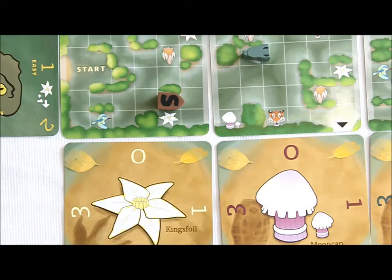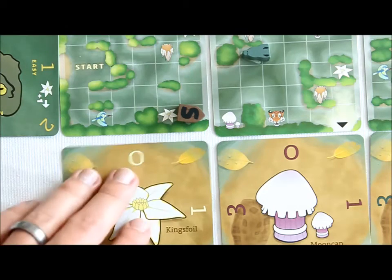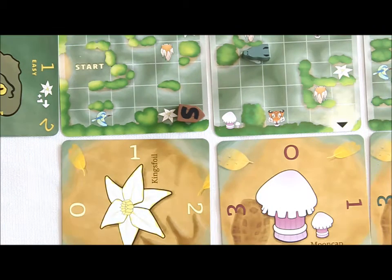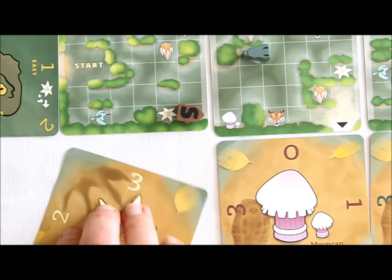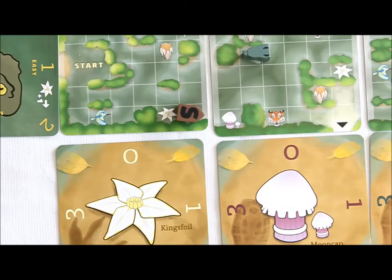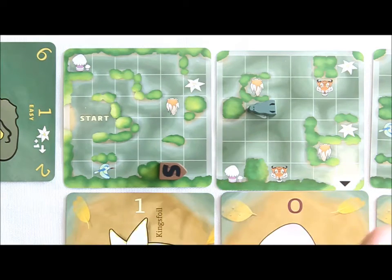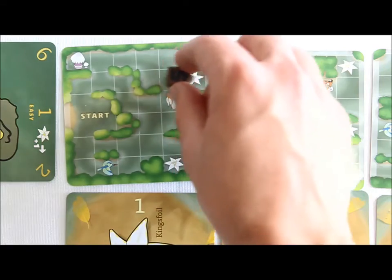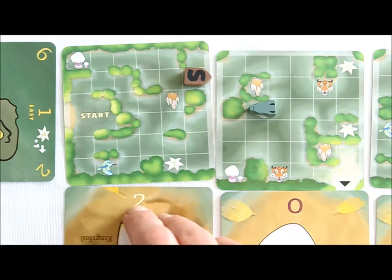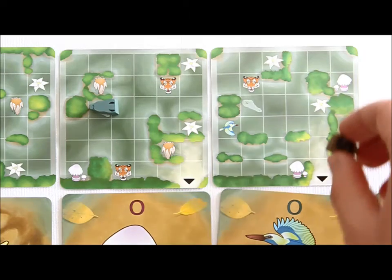To collect a treasure, move the boat to or through any space with the treasure icon. Here you see us moving to a space with the King's foil icon, so we collect one King's foil and show this by rotating the King's foil card. If we collect more than three of any treasure, just flip the card to its back to keep collecting — the card goes up to seven, but there is no limit. You can only collect one treasure per icon, so we can't go back over a space where we already collected. After we collect three King's foil, if we can navigate the boat out of the swamp by way of any space with an arrow, the mission is a success.